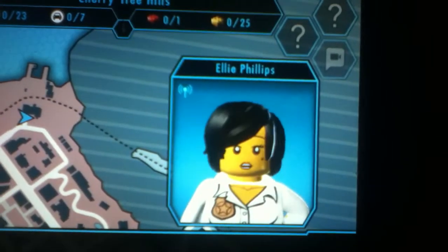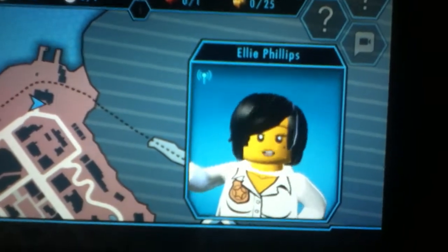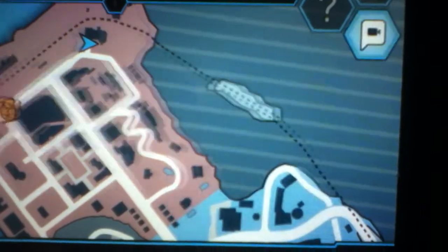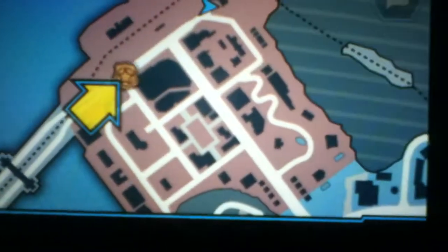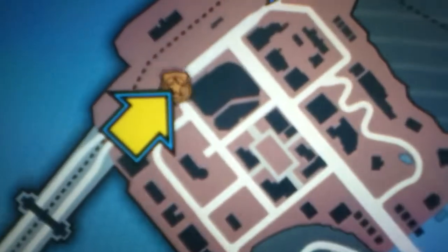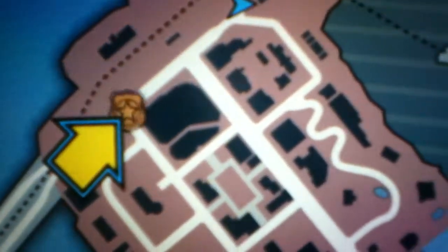Hey, Chase. I've updated your communicator again and turned on the navigation system. You can use it to find your way around LEGO City. I've marked the location of Cherry Tree Bank on it with a police shield. If you want to see the best way to drive somewhere, just press and hold the location on your communicator's screen. Go on, give it a try!